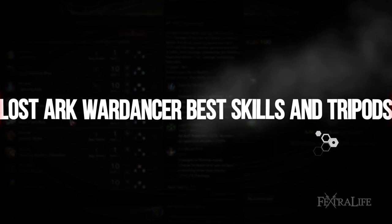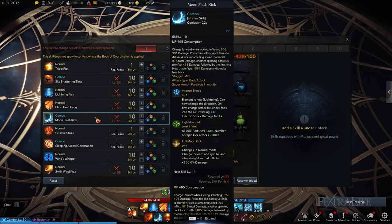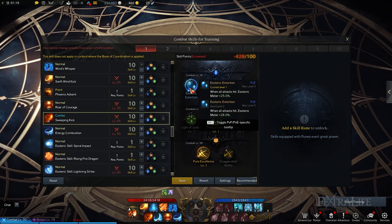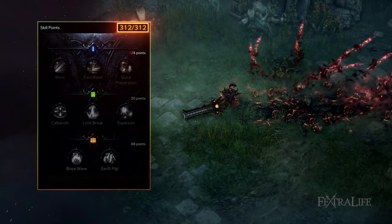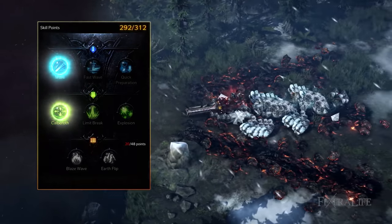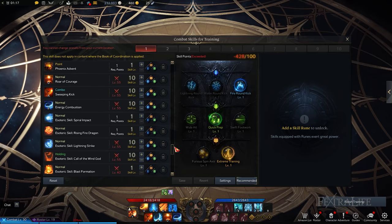By the time your Lost Ark Wardancer reaches level 60, you'll have unlocked a total of 18 skills, comprised of normal, esoteric, and awakening skills. You'll have also invested several points into normal and esoteric skills to specialize further by unlocking their respective tripods. The tripod system allows players to customize skills in various ways, like increasing the esoteric energy gained or reducing the cooldown of their respective abilities. In total, you'll only need 8 skills per character with a select number of tripods.